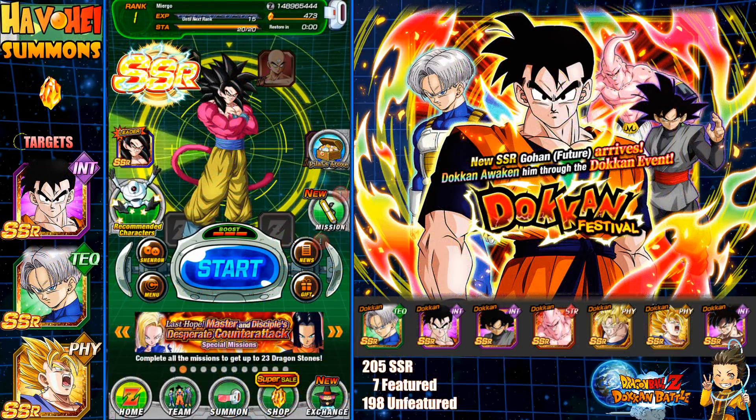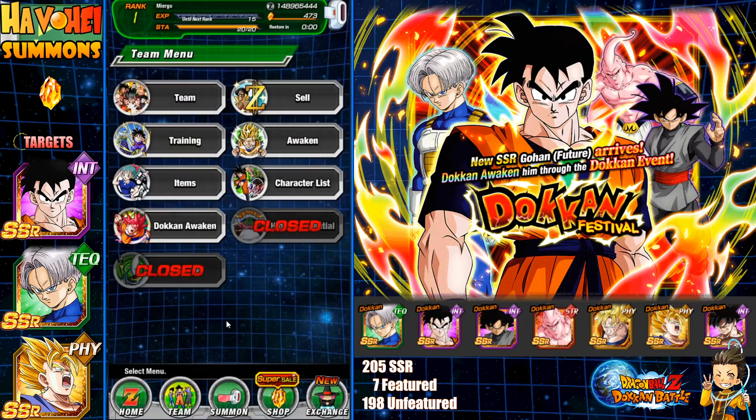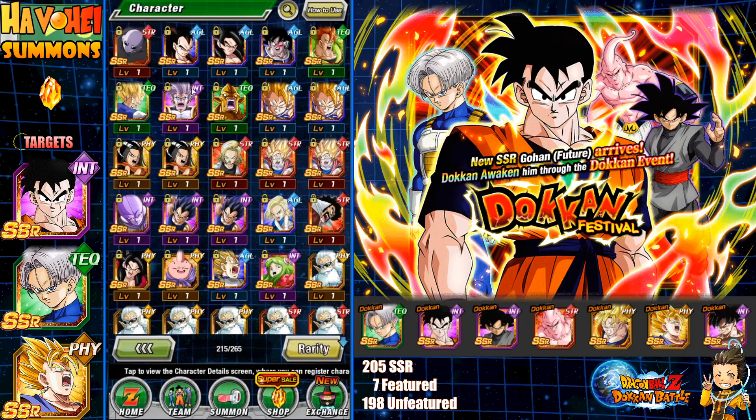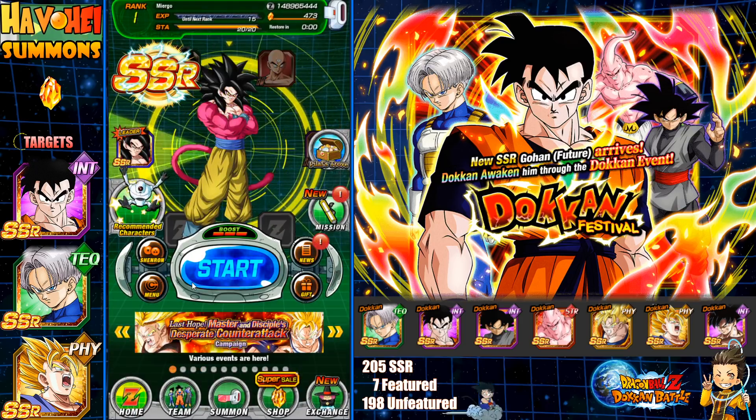This is going to be a testing video like I normally do once a banner comes out. I have 473 dragon stones on this rank one account. This account actually has some decent units — Super Saiyan 4, LR Super Saiyan 4 Goku, Turles, Jiren, stuff like that. Giveaway account rules will be placed at the end of the video.